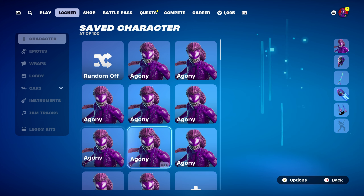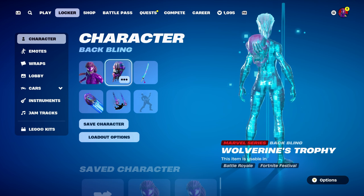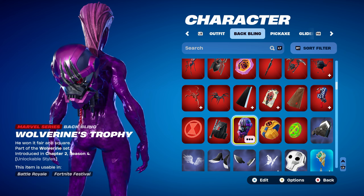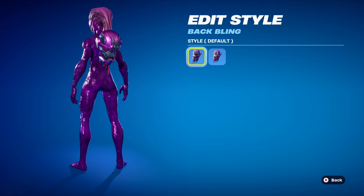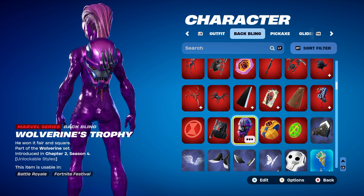Combo number 7: I thought I'd use a Marvel Series back bling, which is Wolverine's Trophy, part of the Wolverine set, introduced in Chapter 2 Season 4. Wolverine was the secret skin from that season. I'm using the default style — if you turn on the activated style it adds a little bit of lightning, which could work nicely — but I kept it default just for the purple.